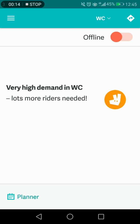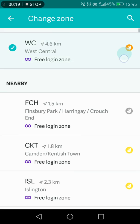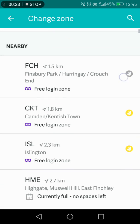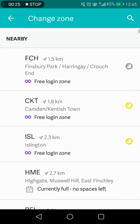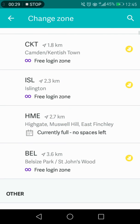So you click WC and here you have orange, which means high demand; gray means low demand; yellow is middle demand. But places like Highgate are currently full, so you have to pre-arrange to go there during those times and do a shift.